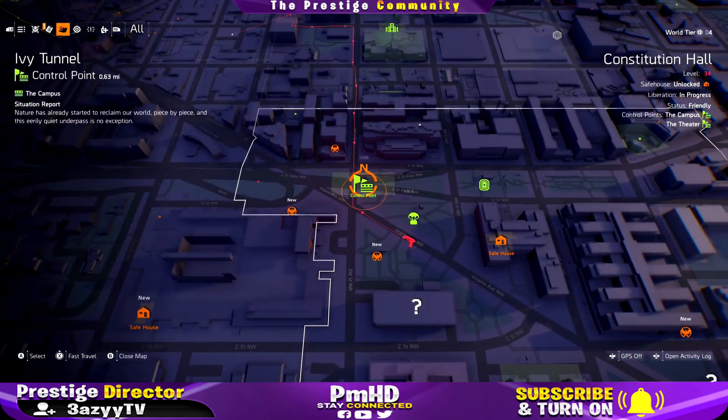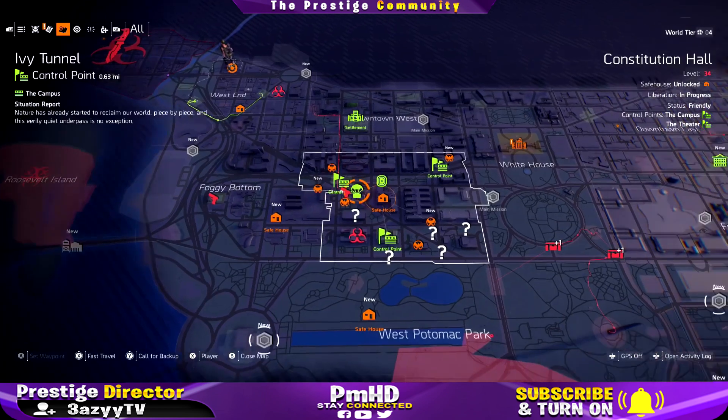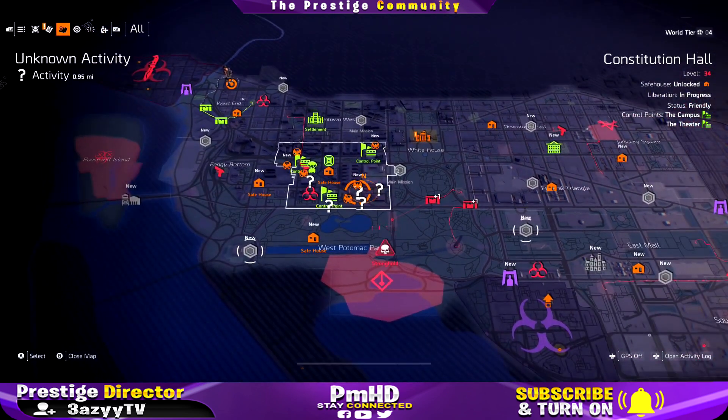The reason you want enemies to take over the control points is so you can farm the supply room. Every single one of these control points, when they're red and you take them over — once you kill the first wave, a boss, then a second wave and a boss — it unlocks a supply room. The supply room has resource caches, gun caches, and one big yellow crate that gives you two items: could be two pieces of gear, two guns, or a gear and a gun.